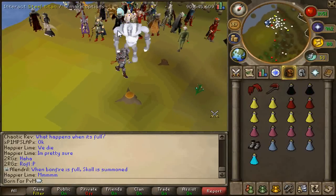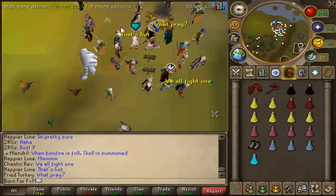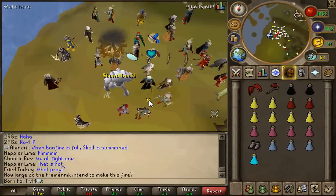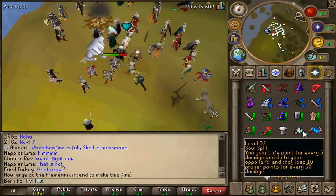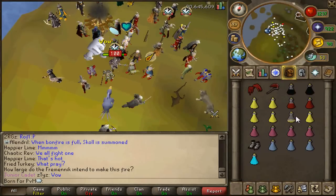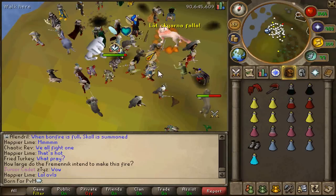Once 120 logs have been added to the fire, the fire will disappear. Let's see how many logs we have left — only 4 logs to go. I'm going to go ahead and use an overload; again, you can just use a super set if you have it, nothing special. This is pretty easy, especially with all these people — you're going to have a really easy time with this. And right there, the fire just disappeared.